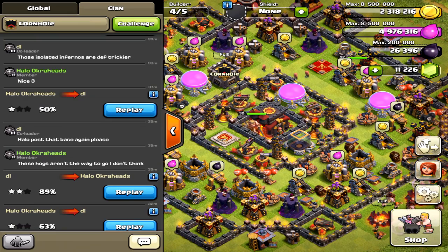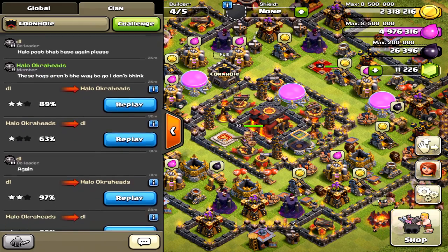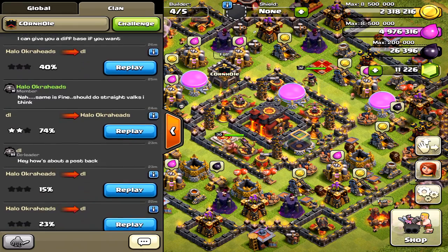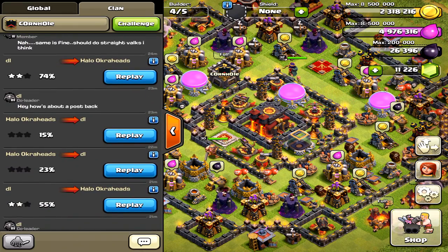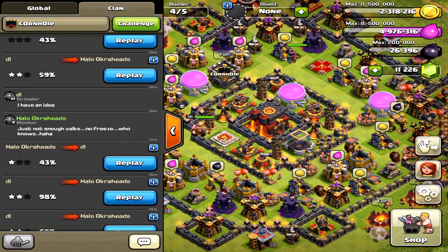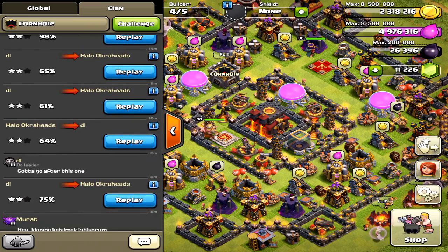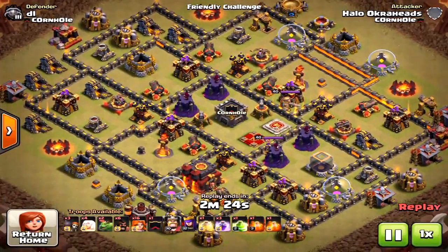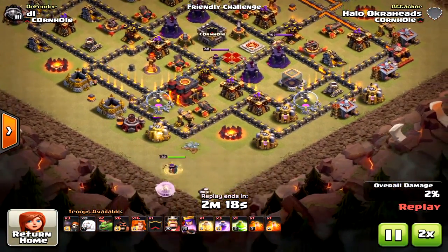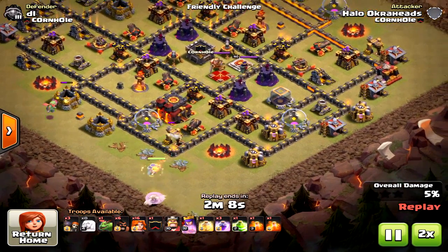I'm showing you my process here. This is how you approach friendly challenges — you keep plugging away at a base until you find the perfect combination. A lot of times it's not about where you enter, because you can enter on multiple sides and still get a three-star. Sometimes entry point doesn't matter, but other times it certainly does.